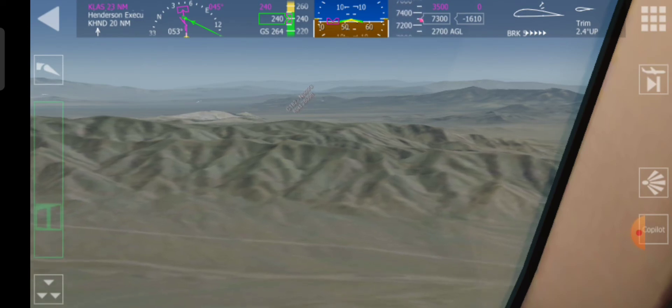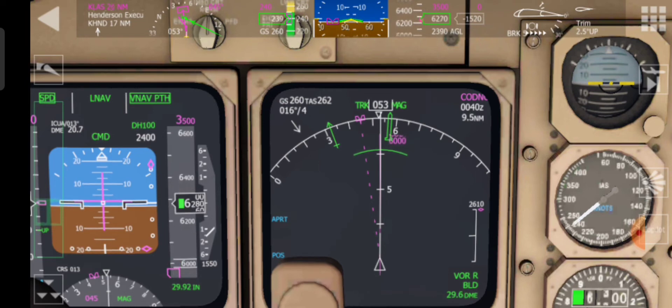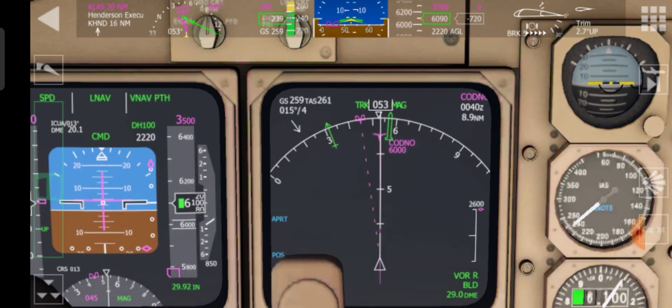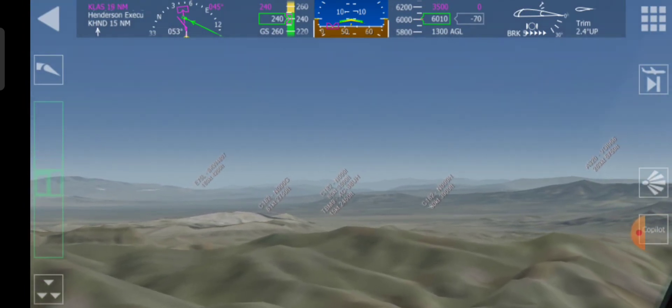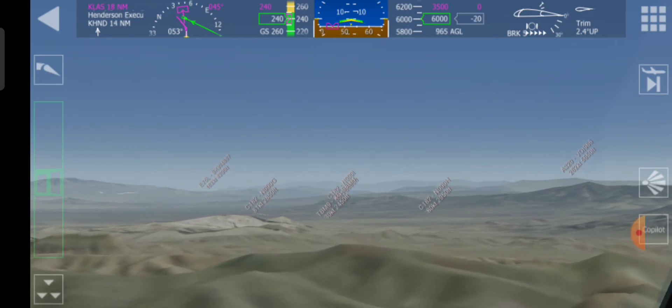Hopefully we're not going to crash into this mountain. So now we're on VNAV path, it's going to hold this altitude in a second. 6,040 — because the next waypoint is saying to be at 6,000, which we are. So we should just clear this terrain — this mountain range.